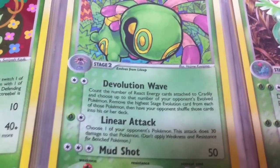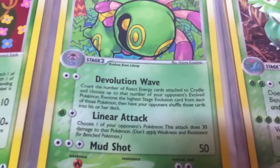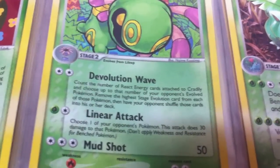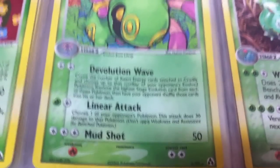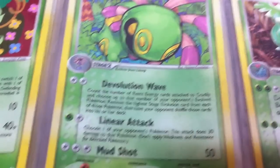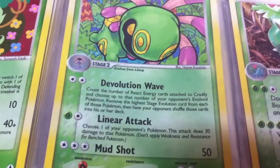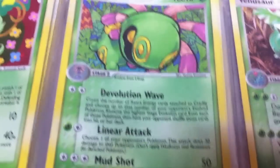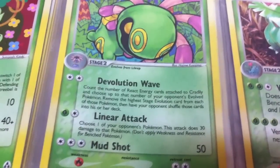Cradily was pretty good — Evolution Wave: count the number of React Energy cards attached to Cradily and choose up to that many of your opponent's evolved Pokemon; remove the highest-stage evolution card from those Pokemon and have them shuffle it into the deck. This is really strong because it sends them to the deck instead of the hand — even if you can't take the KO you can get the evolution out of there. React Energy reminds me a lot of the Plasma Energy we're going to be getting a couple sets from now.